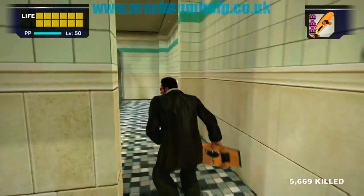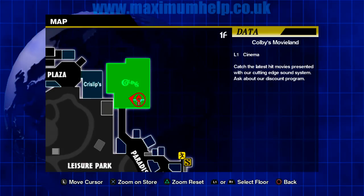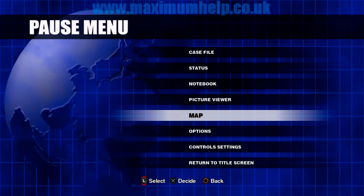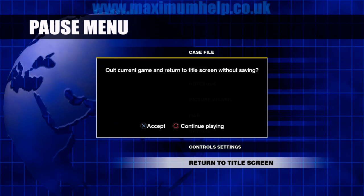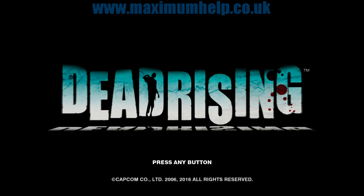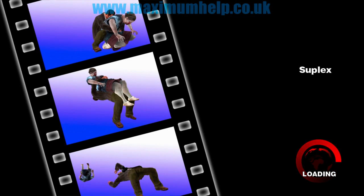Anyway, there is a save point nearby if you want to save. Once you have saved, you can go to the title screen and then continue the game to have all the items respawn again. You can also achieve this effect by leaving the area and then returning. Choose whichever option is more convenient and safe, depending on what types of enemies are nearby.